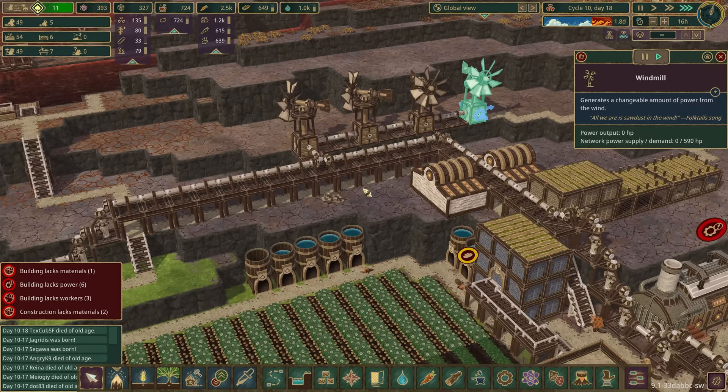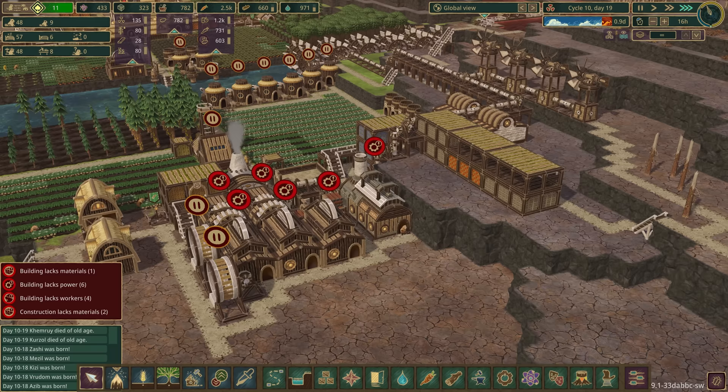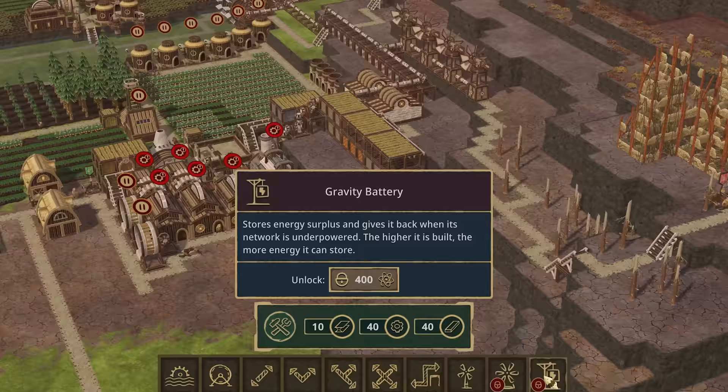There is a wind gauge - a small vane that turns in the direction of the wind and tells its strength - but I'm not going to do that. The wind has stopped, so this is going to be interesting trying to rely on it. I know there's a gravity battery but that needs 400 science plus lots of logs, planks, and gears, so we'll have to wait for that.